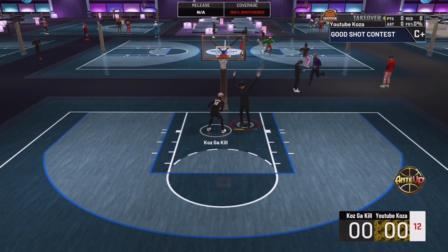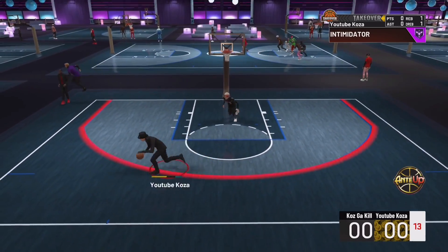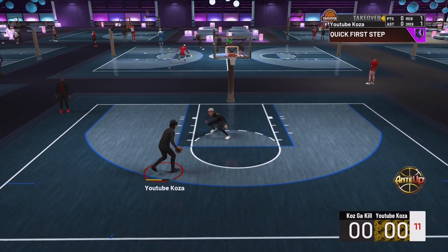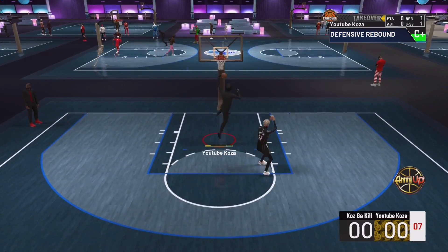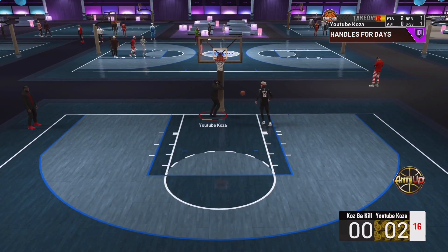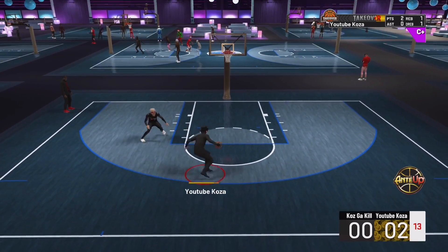First possession — stop. I didn't get the rebound, he gets the rebound. Second — stop. Hall of Fame Intimidator. Hold up. This is by far my best build that I have. I hop on 2K with the homies, I shut the TV off, I get on this build, and I just don't lose.